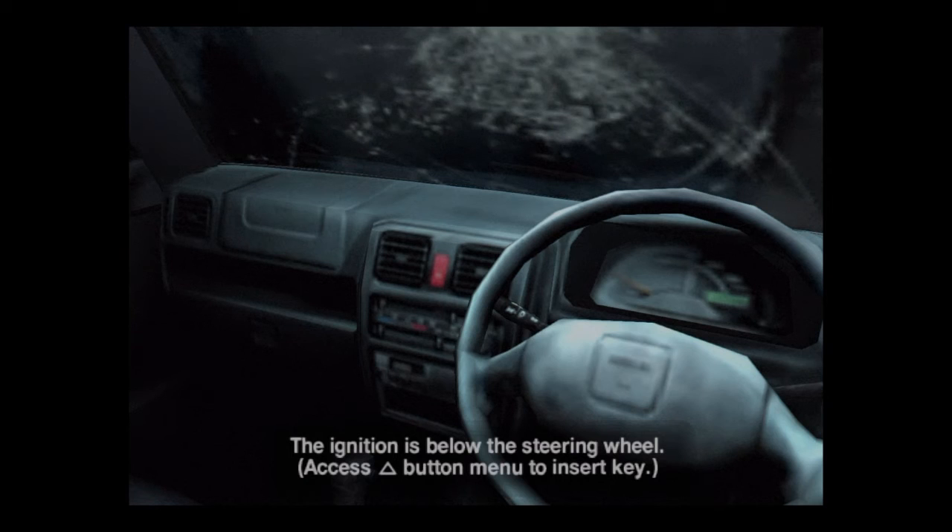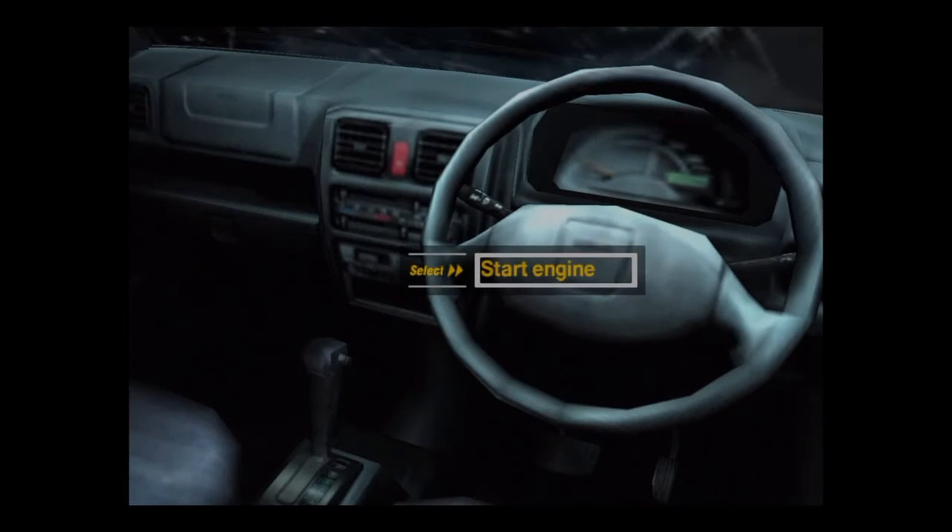And that's just for show. The ignition is below the steering wheel — press the triangle button to insert the key. Now I have to turn the key. Now he's down for the count. Yeah, we just killed someone. Mission accomplished!